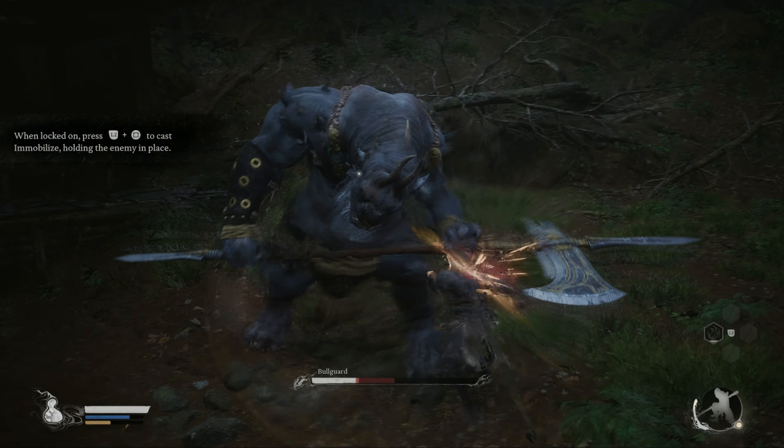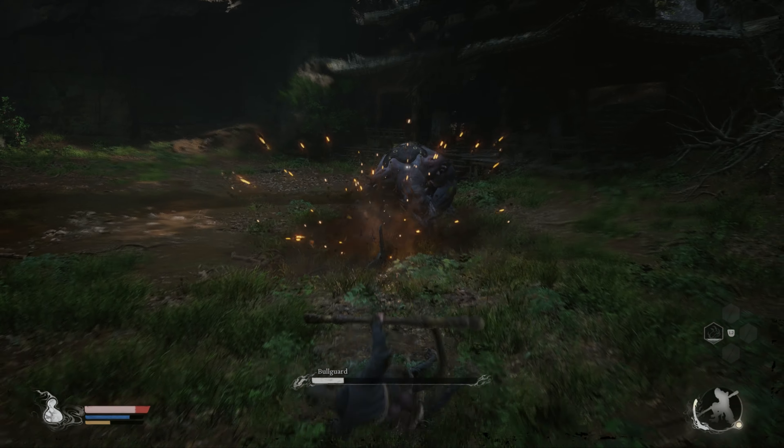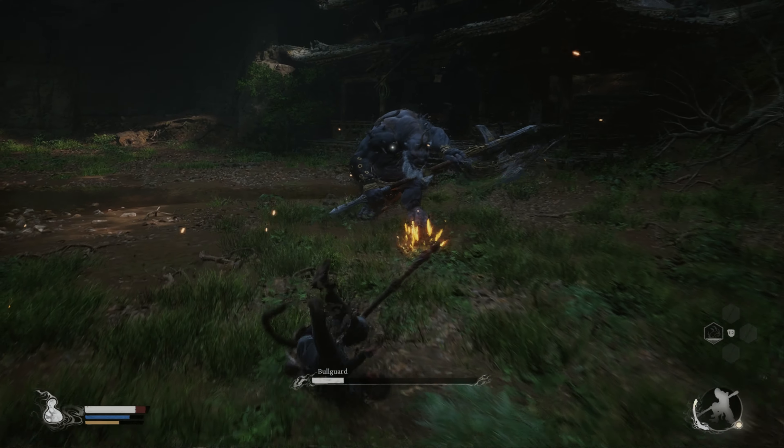Play the fight as before and use the windows after his combos to punish him. And that's it for the Bullguard.